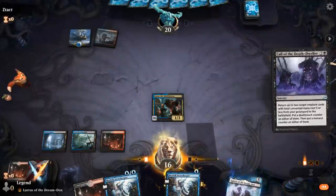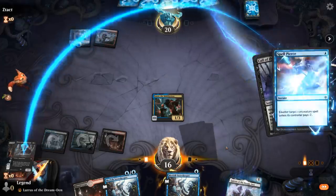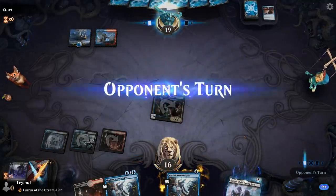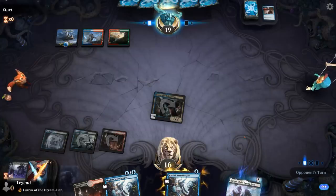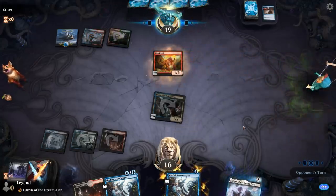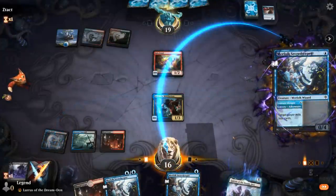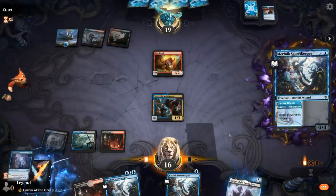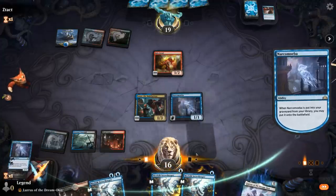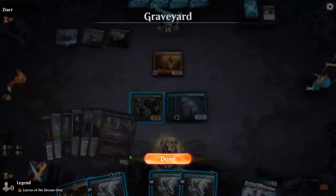Turn three — Call of the Death Dweller. We'll put all the counters on the Priests since... Spell Pierce! That's unfortunate — slows us down quite a bit. Serpent on what looks like a Temur deck of some sorts. Kiln Fiends, okay. Well, let's keep milling. Find double Narcomoeba — not bad. I could have also just played two Secret Keepers, turned Lazav into a Priest, and gotten rid of the Kiln Fiend that way. But Narcomoeba is some nice sacrifice fodder too.